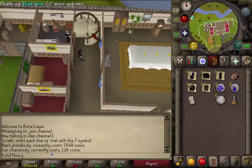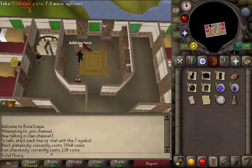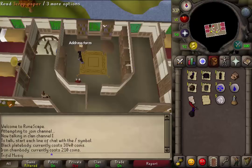Once you have exited, you will find a staircase. Climb up to the second floor and enter the northern room. You will find the address form on the table — click that as well. Then just south-west of that table, search the bookcase next to you. Click to continue and you will find a black knight helm.